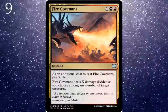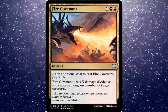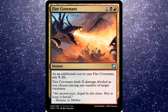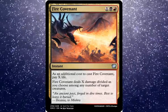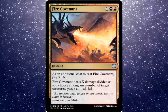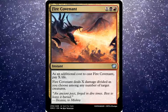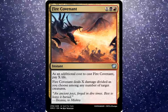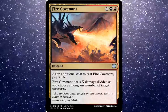Number 9 is Fire Covenant. I used the oracle text version because the art on the original looks like a drunk dragon that hasn't had enough coffee. Fire Covenant is one black, one red instant — you pay X life as an additional cost and deal X damage to any number of target creatures. It's like a big Fireball you pay life into. It mostly sees play now in cEDH, competitive Commander decks.